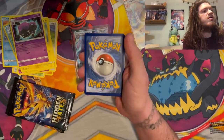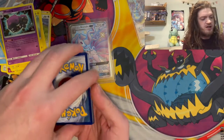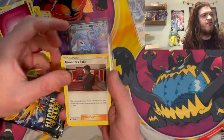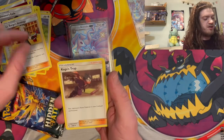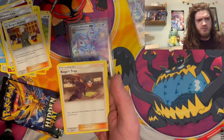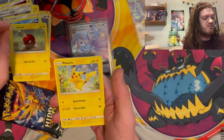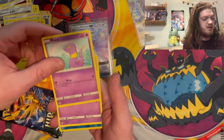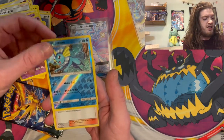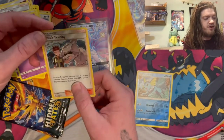Moving this down a bit — one, two, three, four. Last one was fighting, let's go water. Fairy energy, okay. Giovanni's Exile! Tell me there's a Giovanni's Exile Full Art card in this — that'd be insane. The trainer card I really want is Lady and Fisherman. Another Voltorb — teasing me! Pikachu, Ekans, Koffing. Reverse foil Vaporeon, and then Brock's Training — the foil is our rare card from that pack.